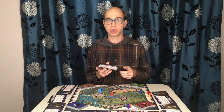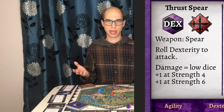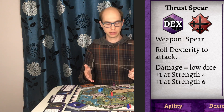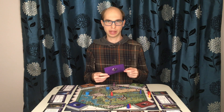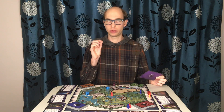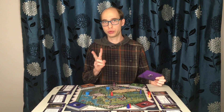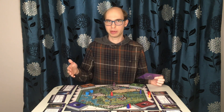An attack is just an ability that deals damage. So here, while spear: roll dexterity to attack. As normal, you would roll, add dexterity, and need a 10 or greater to succeed. We'll look at an example combat later, which will have plenty of attacks demonstrated. If Harawal rolled dexterity to attack and rolled 2 sixes, that's a critical success, so the total result of damage is doubled.